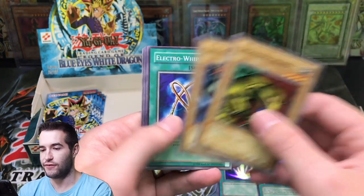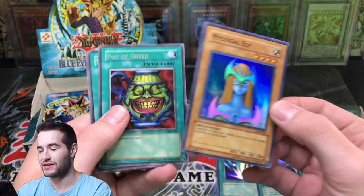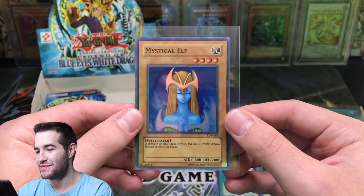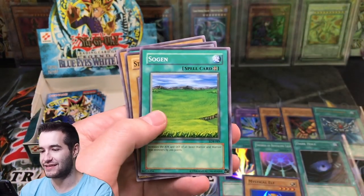Can we pull a Blue Eyes? King Fog, Electro Whip. Mystical Elf — we're pulling every foil in the entire set. And a third Pot of Greed — these packs are loaded. Mystical Elf Super Rare! We've got a Pot of Greed playset.